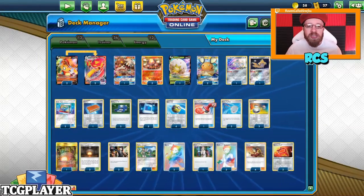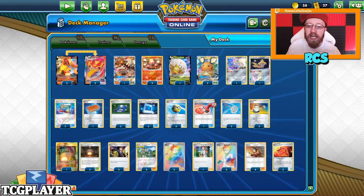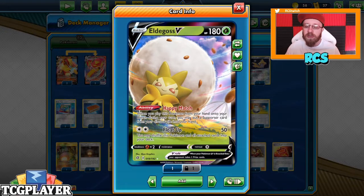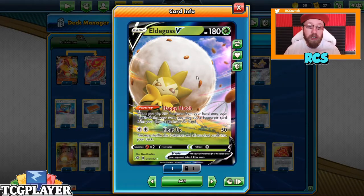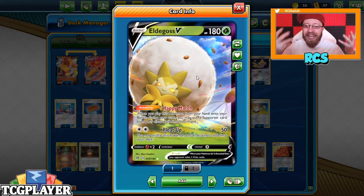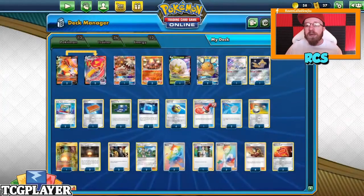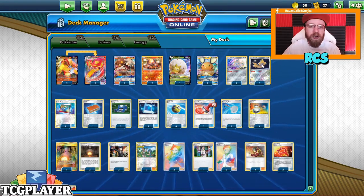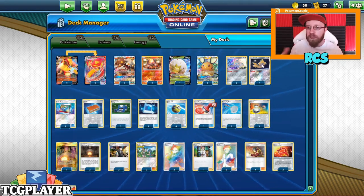We start with a line of two Centiskorch V and VMAX, one Heatran GX, two Vulcanions, and one Eldegoss. Eldegoss is in the budget deck because prior to Darkness Ablaze it was about two euros IRL — a really cheap card. Then we have two Dedenne GX, two Jirachis. Two Jirachis felt enough for consistency while keeping a budget approach.